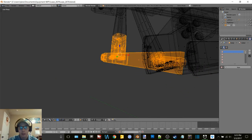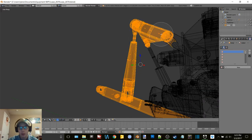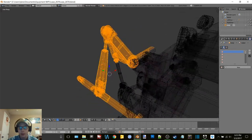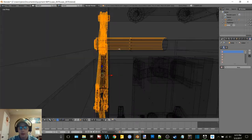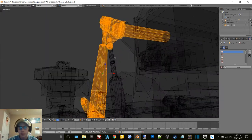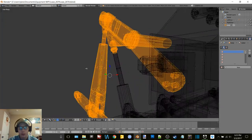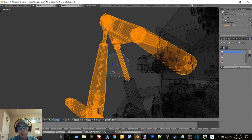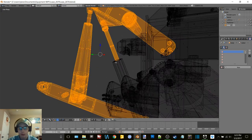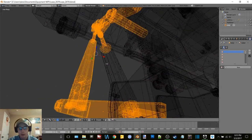A guy did send me this tractor to work on - he bought the model and sent it to me and asked if I would work on it. I guess if the guy really wants three-point I will go and add one that's already in-game. I personally don't want a three-point on it, but if that guy does, I can add one for him. It would be added in Giants editor.